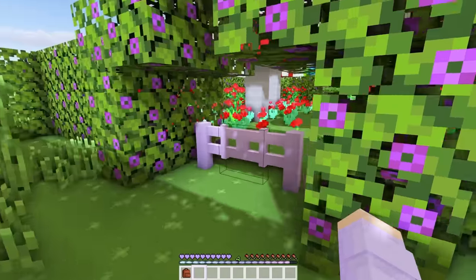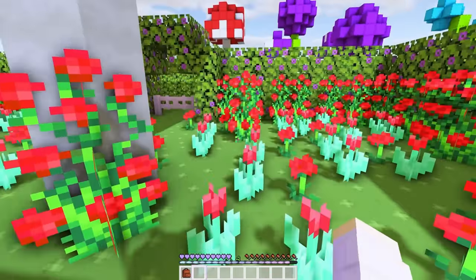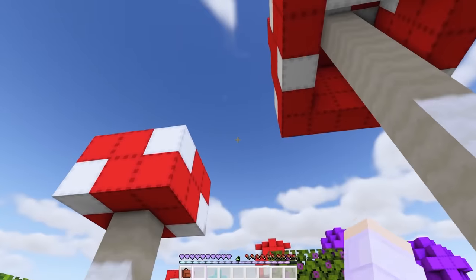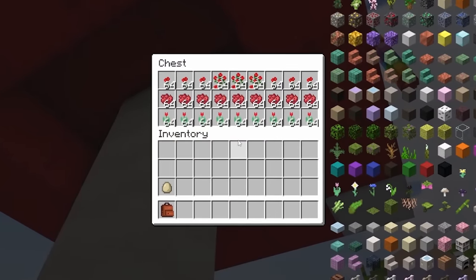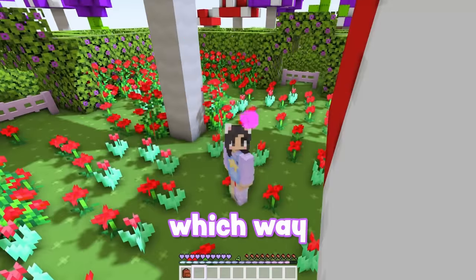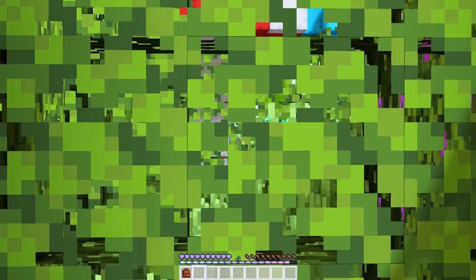Hello, red flowers and mushrooms. I hear you have a chest for me somewhere to find. Is it behind you? Nothing's hidden behind these tall plants. Is it inside a mushroom? Whoa! This chest has red tulips, poppies, rose bushes, and red dye. Which way should we go next? Let's try this way. Well, that's a dead end.